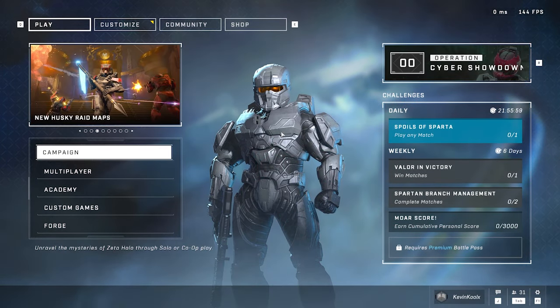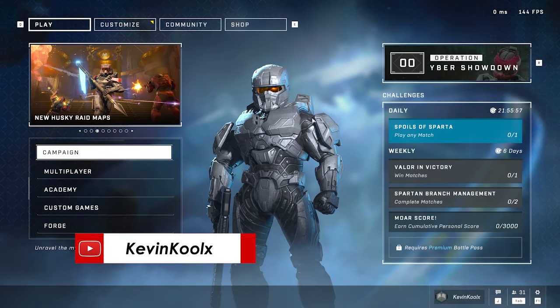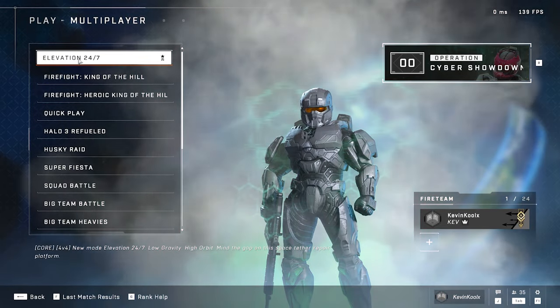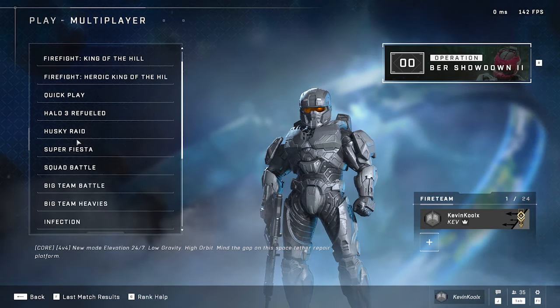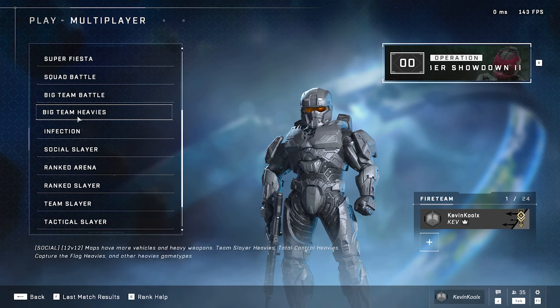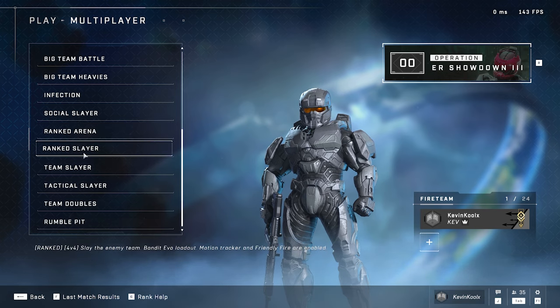So when you're first booted into Halo Infinite, what are you going to be able to play right now with the Cyber Showdown Operation? Right now for the multiplayer, you have Elevation 24-7, and you also have the Husky Raid Refresh, which only has the new maps for right now. We'll get into that a little bit later in this video, as well as Ranked Team Slayer, which has come into the game.